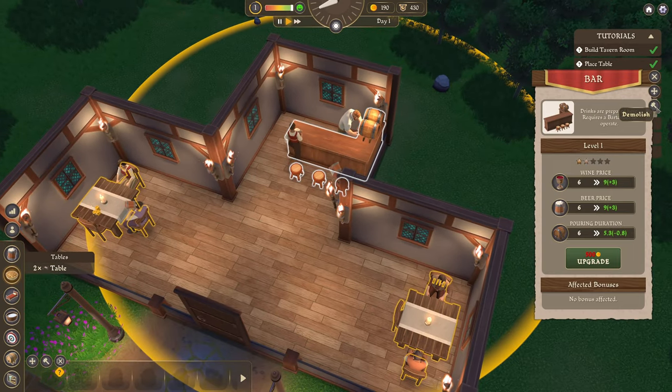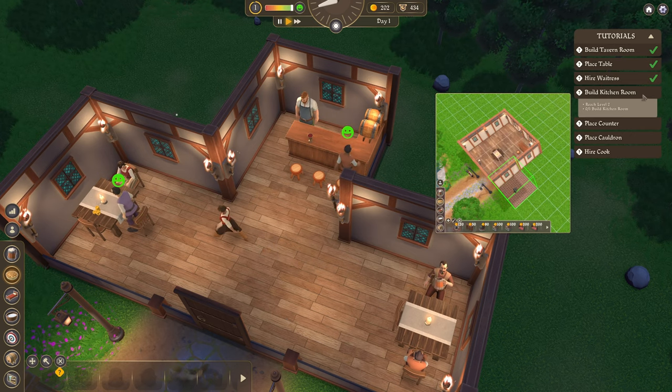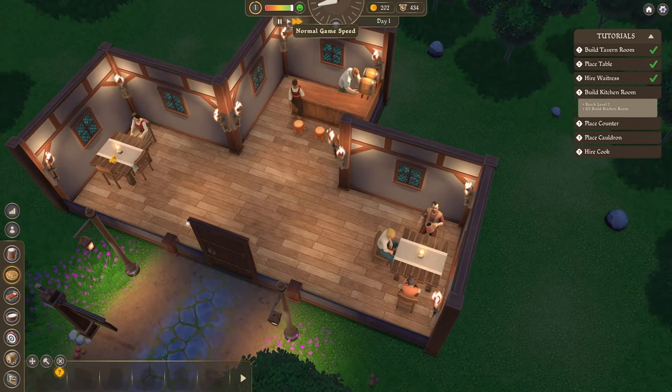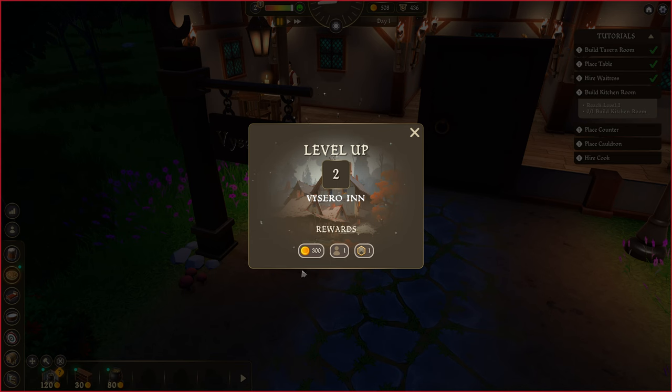Oh, there's a hammer button there — what's that do? Demolish. Okay, we don't want to do that. Relocate. So I guess we just fast forward a bit now until we've reached level two. The name of the inn? Vicero Inn. Yay, level two! That didn't take long, did it?